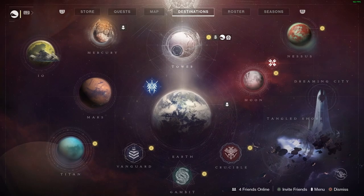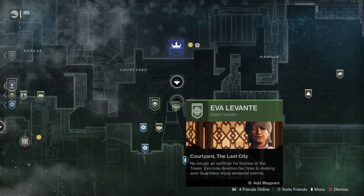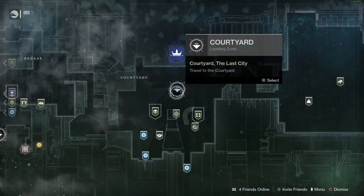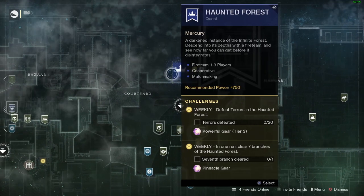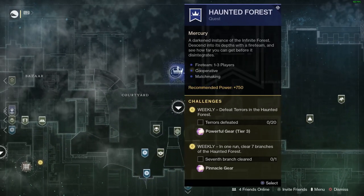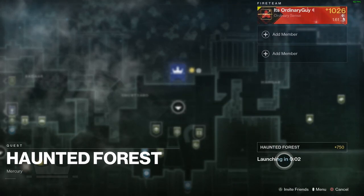To launch the Haunted Forest, you can either go to the tower and start it right beside Eva Levante, or you can simply go to the tower map and click on the blue crown that says Haunted Forest. I'm going to click launch and I'll see you guys at the end while I'm opening the chest.